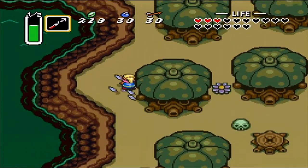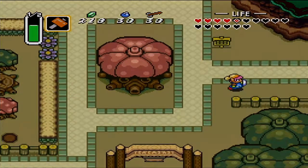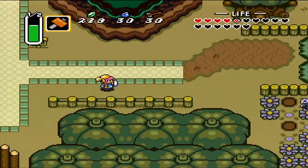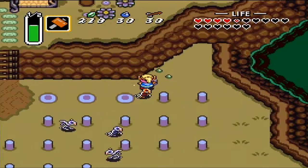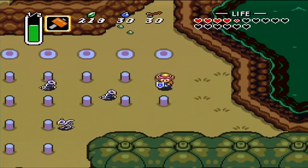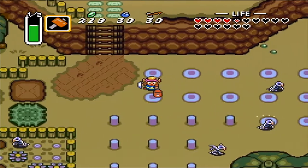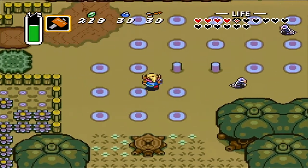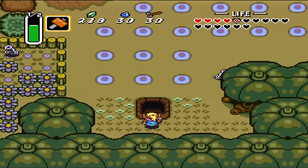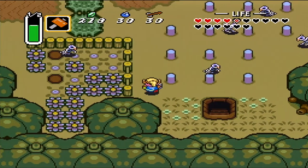I'm on my way to the Village of the Outcasts — I'll meet you guys there. We want to head to the east, right below where the shop was. We need to hit all of these pegs — you'll see why in a minute. We're banging pegs, because that's what cool people in blue tunics and gold hats do. And we get another heart piece! Only one more and we get a full heart container. Pretty beast.